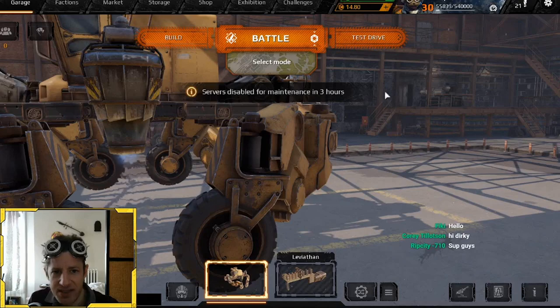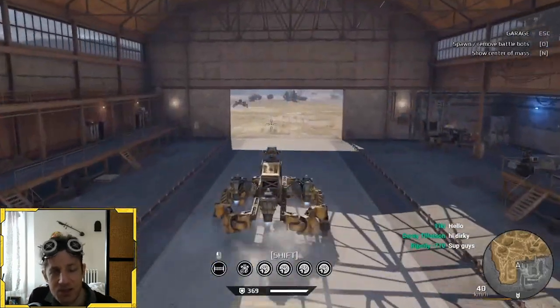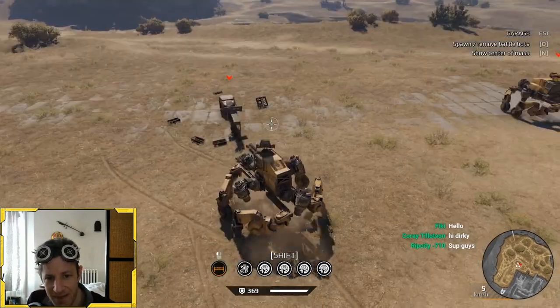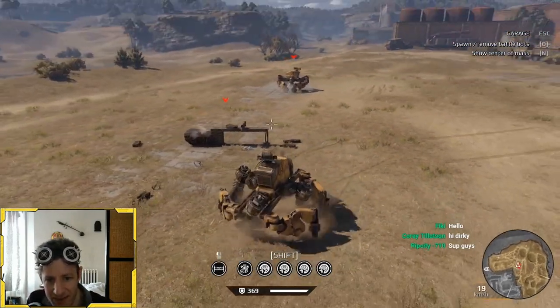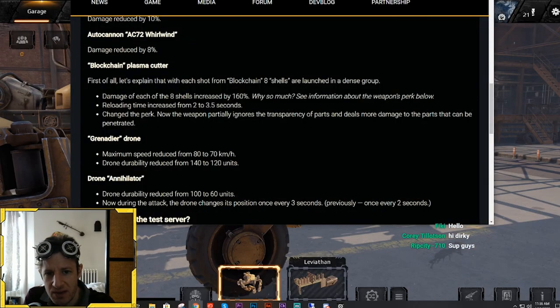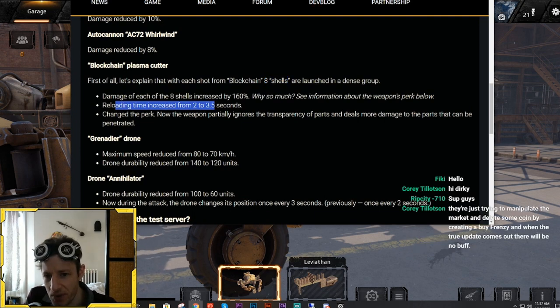So is it actually a Scorpion? Is the Blockchain the new Scorpion? Damn, devs — that's one way to make it viable. I mean, if you want to steal the new Blockchain, just say so. With each shot from Blockchain, there are eight shells launched in a dense group. The damage is huge — 160% reloading time is increased. That's pretty damn good. They changed the perk: the weapon partially ignores the transparency of parts and deals more damage to parts that can be penetrated.